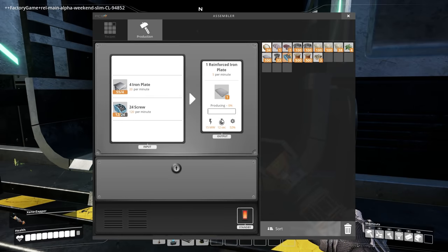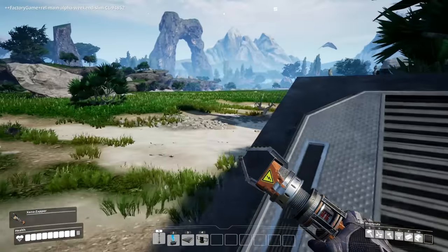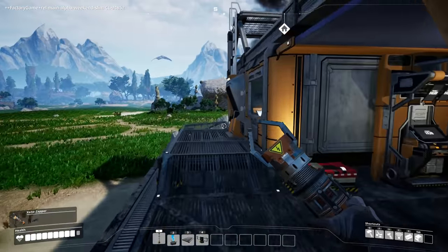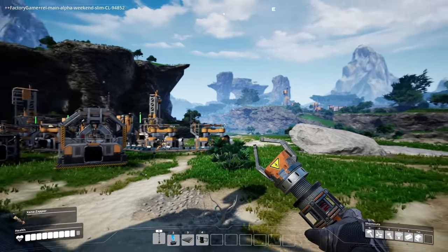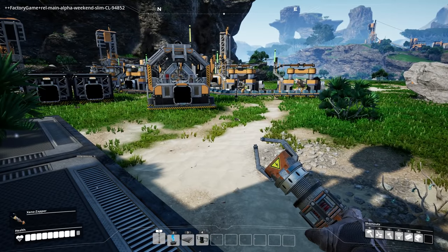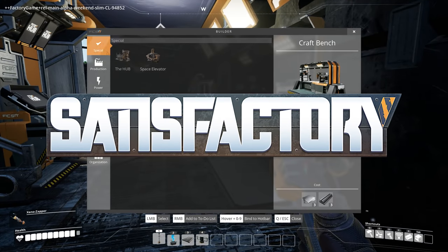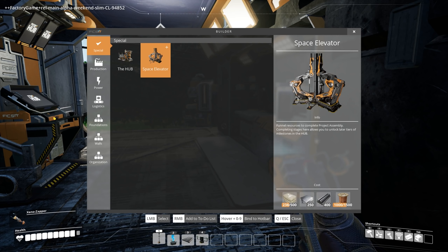I manually made some rotors so that I have them in case I need to build anything. But I can pretty much just let this go, collect some biomass, and keep things flowing. Speaking of which, I think that one's out of power. Anyway, welcome back everybody to Satisfactory. Today I want to focus potentially on building the space elevator, because I believe I have all the resources to do that. I'm confident that I do.